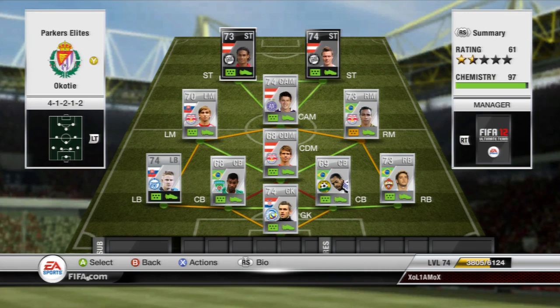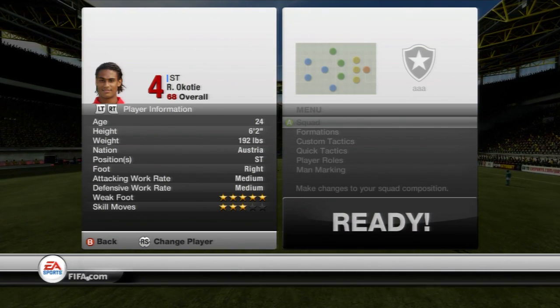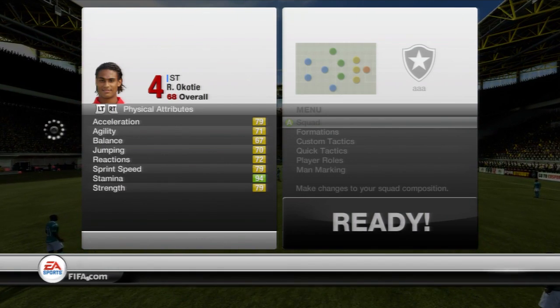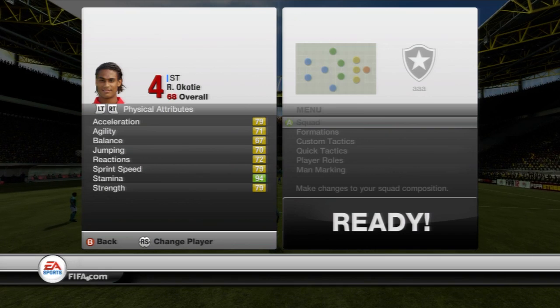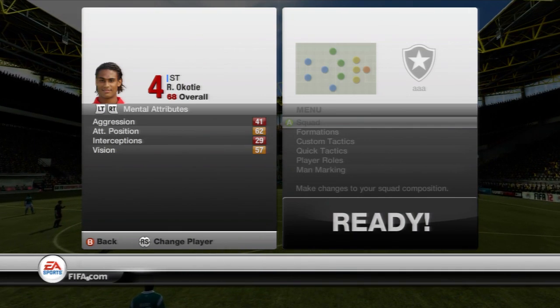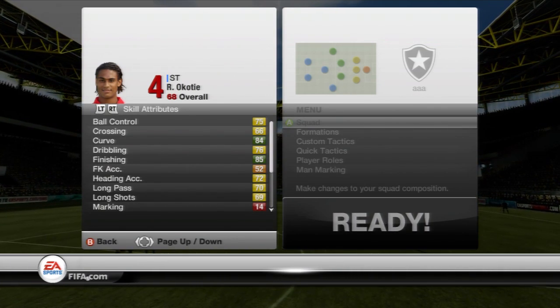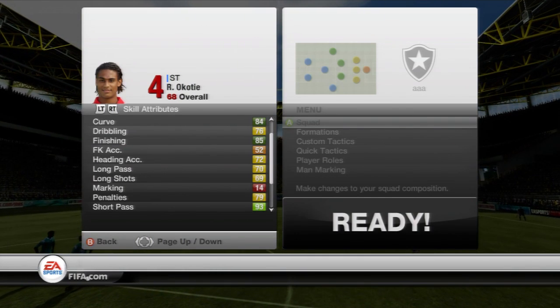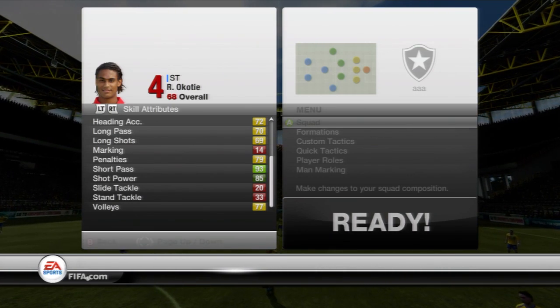Looking at his in-game stats, you'll notice he has 5-star weaker foot, which is absolutely insane — it means his left foot is pretty much as good as his right foot. He has 3-star skills so he can still do roulettes. He's also 6 foot 2, with really good physical attributes: 79 acceleration, 79 sprint speed, and 79 strength. His mental attributes are honestly awful — nothing above 70. His skill attributes are fairly good for 7k on Xbox: 84 curve, 85 finishing, 93 short pass which is really good, 85 shot power, and 77 volleys.